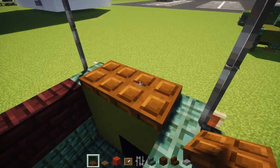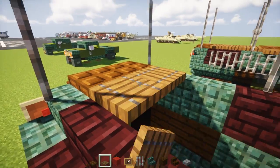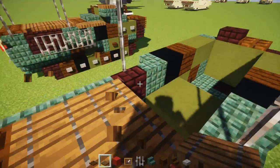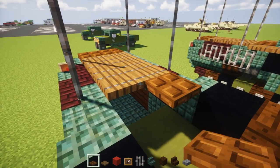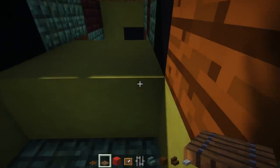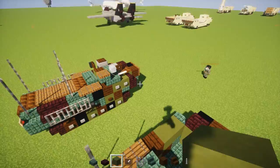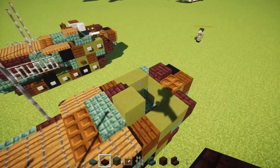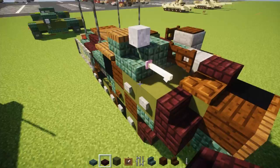We're going to add two dark oak wood trap doors, and then a two-by-three of spruce wood trap doors right behind here. Then we're going to take a dark oak wood trap door at two blocks, and two spruce wood trap doors on both sides. Next we're going to take two dark prismarine slabs and add them, then a green terracotta on the right-hand side, and a nether brick slab on the other side. Then we're going to make this turret right over here where the gunner's seat is. Apparently this one's a grenade launcher and that's the regular machine gun.